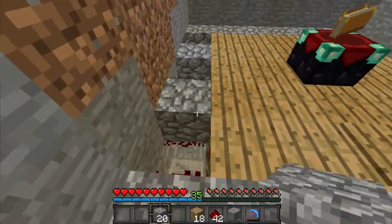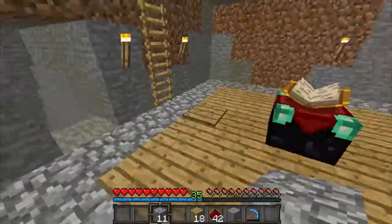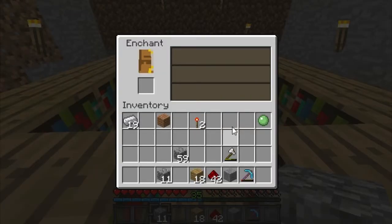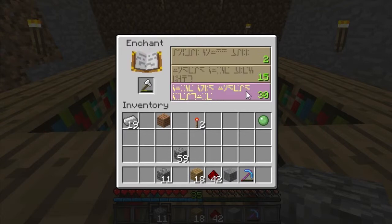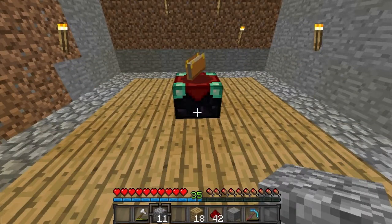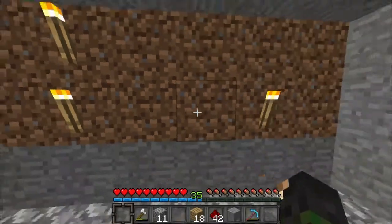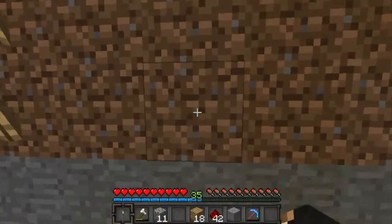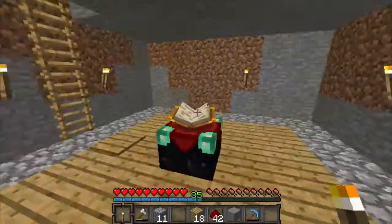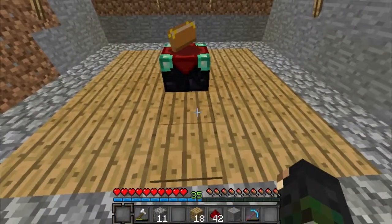Yeah, that'll do. So there you go — that is how to make a hidden enchantment room. You only need 15 levels, so it's a lot easier. We'll move these torches around so it looks a bit neater, and maybe do something with the wall later on. It's not bad though.